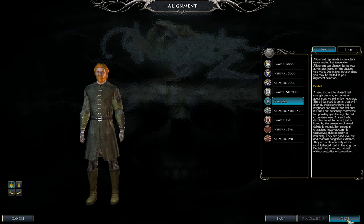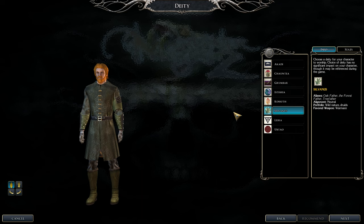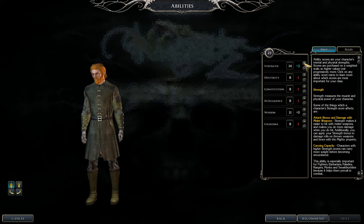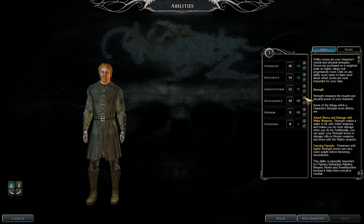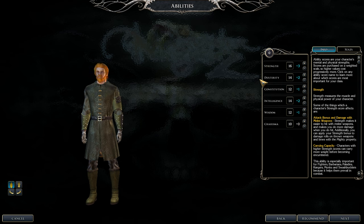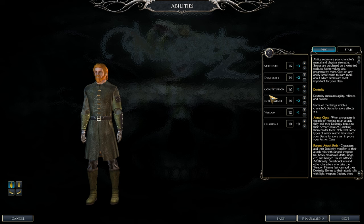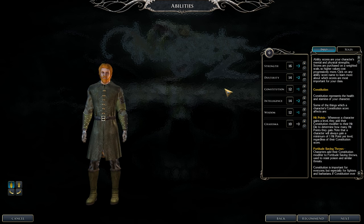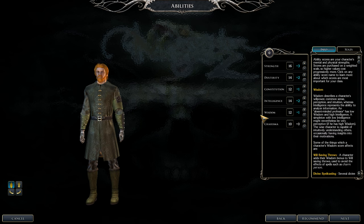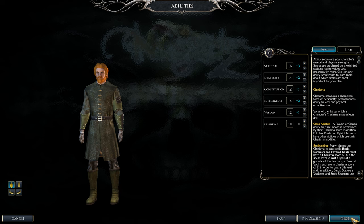For alignment, pick anything — if you don't want to get smited, go Lawful Neutral, Neutral, or Chaotic Neutral. For ability points: Strength to 16 as our main stat, Dexterity 14 (some feats require it), Constitution 12, Intelligence 14 (feats will definitely require it), Wisdom 12, and Charisma 10.